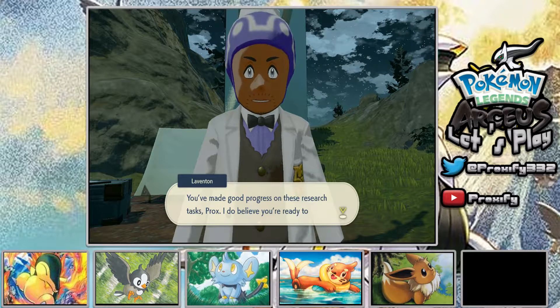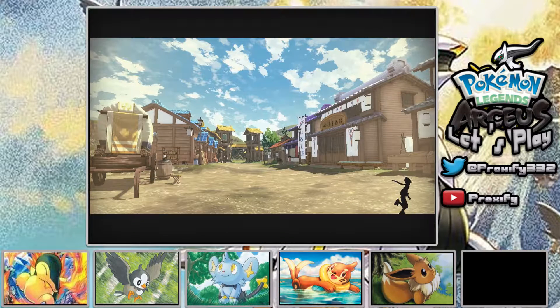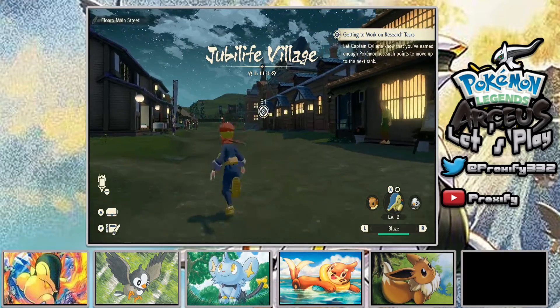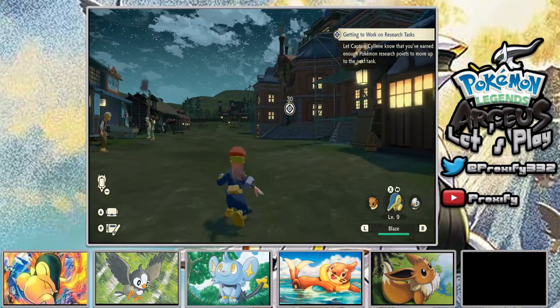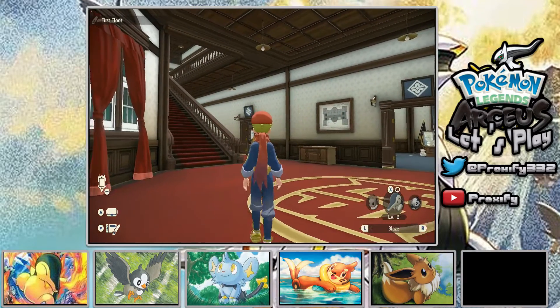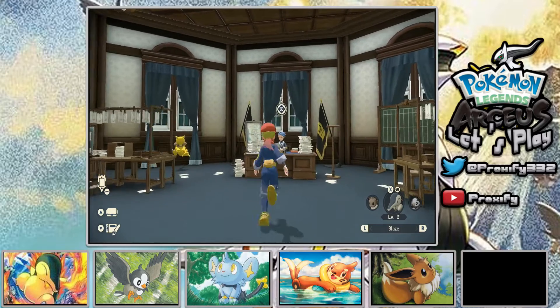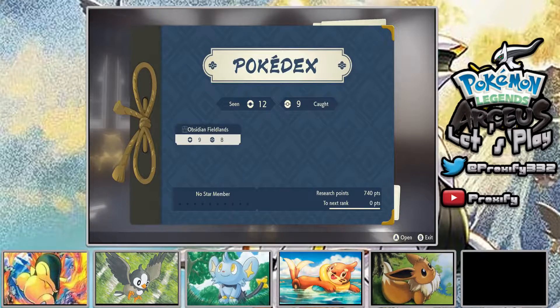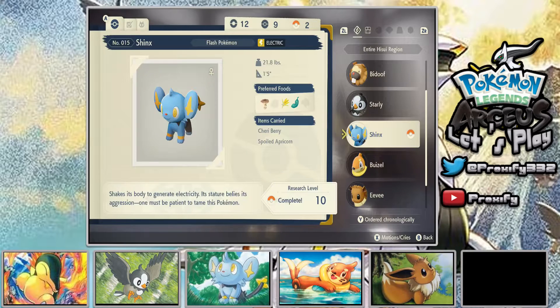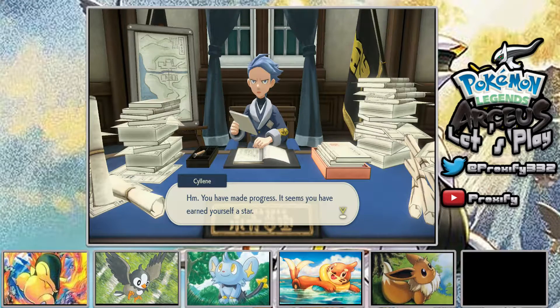You've made some good progress on those research tasks. I believe you are ready to move up in the ranks, so let's head back to the village and report the good news to Captain Cylene. It's time you earned yourself a star! We got ourselves a star - just like SpongeBob! We're not learning how to drive, but at least we're learning how to catch Pokemon and do reports for this game. Back to Team Galaxy base we go.